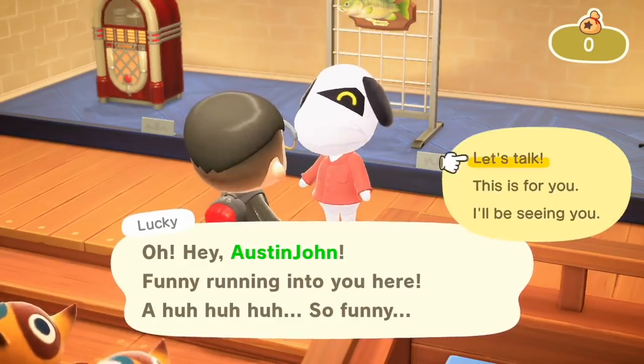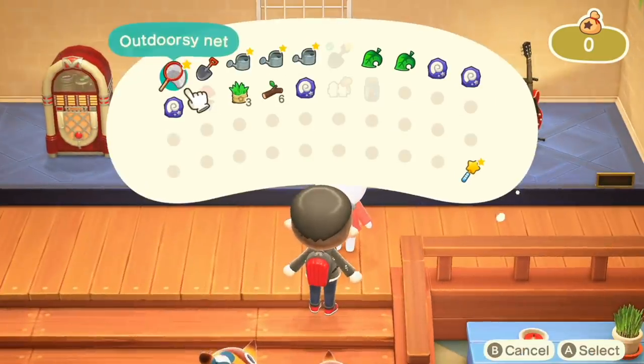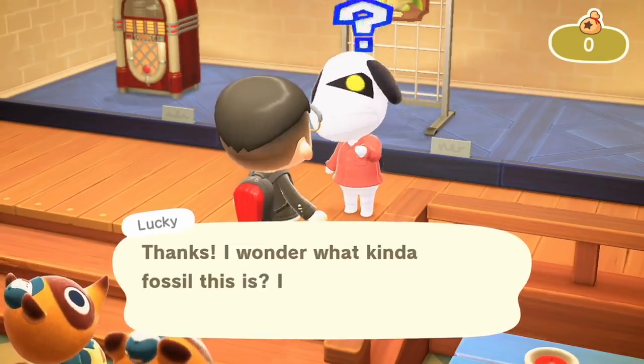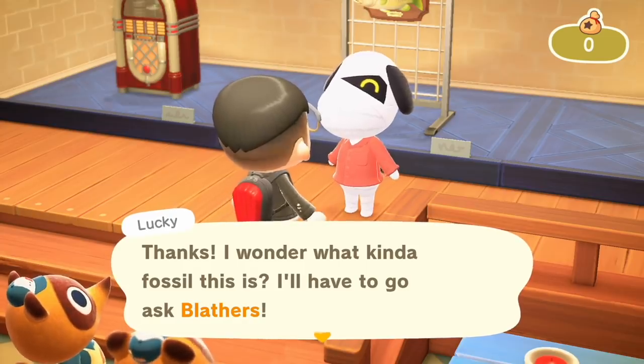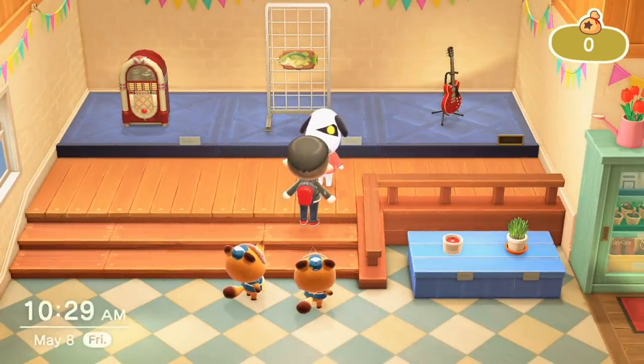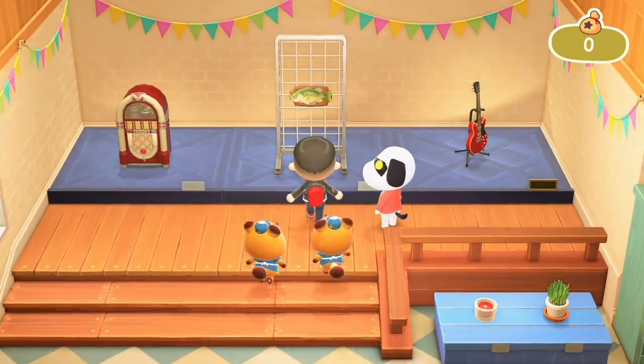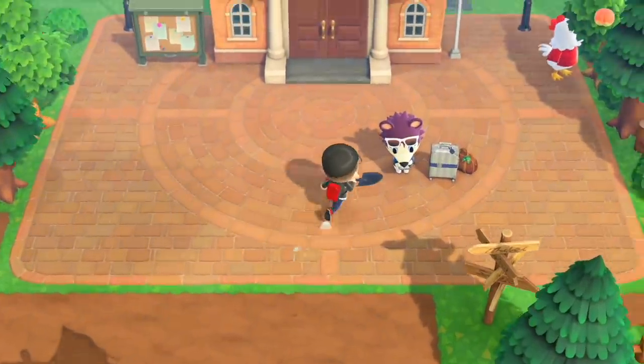Hey Kiddos, anything new? Lucky's here — let's talk to him. 'Hey Austin, funny running into you here.' Can I give you something? You want a fossil? No thanks. I wonder what kind of fossil it is — I'll have to go ask Blathers. I do not want a big mouth Billy Bass.